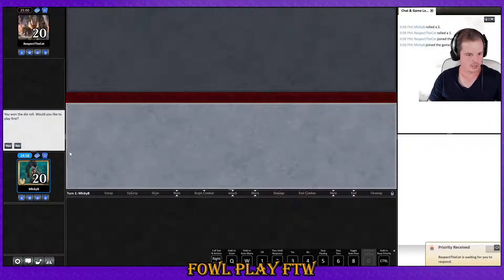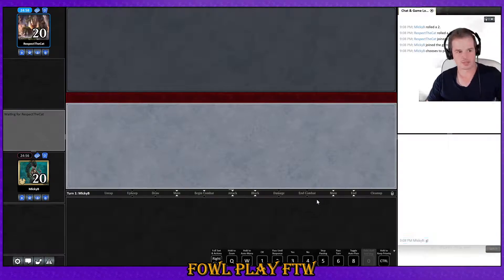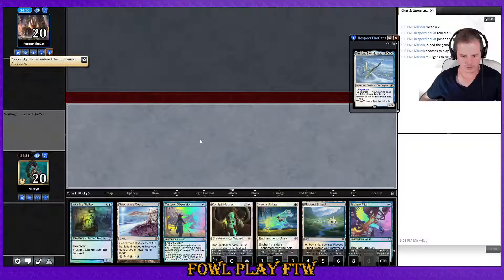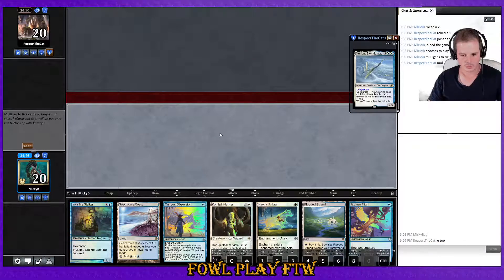Getting into match one here, winning the die roll — that's a good start. We're up against Respect the Cat, and before they play I'm on a Yurion deck. My main guess would be it's the Saheeli combo deck with things like Teferi, Utopia Sprawl, Ice Fang Coatl, and all of that.